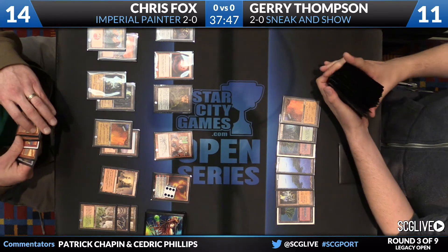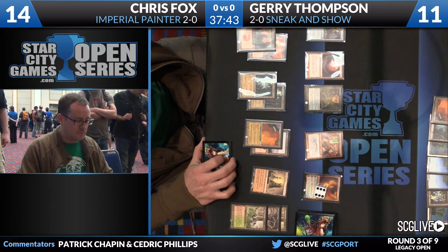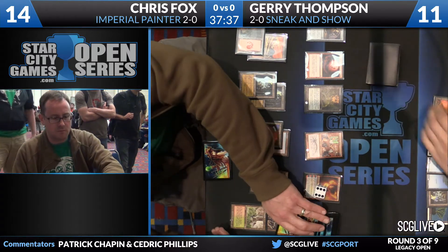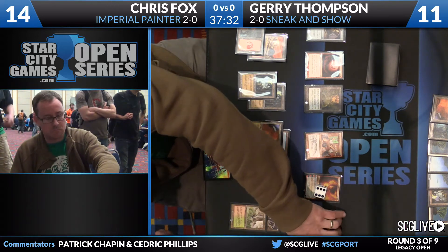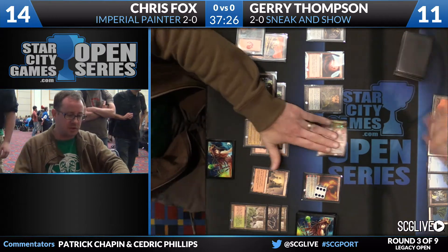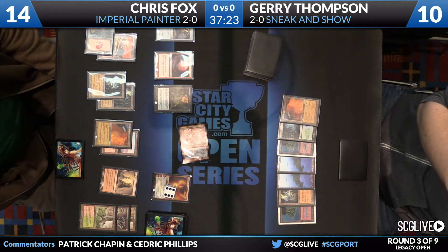Another blast is the draw. We're starting to get to the spot where Chris Fox has so many red blasts in hand he can't reliably count on Chandra to ultimate into one. It's kind of fun the interaction between Sensei's Divining Top and Chandra though — not only can he ensure that he always has a card on top that he can cast if he ever wants to use Chandra's zero ability, he can juggle a Pyroblast to make sure Chandra is going to ultimate exactly what he's looking for.